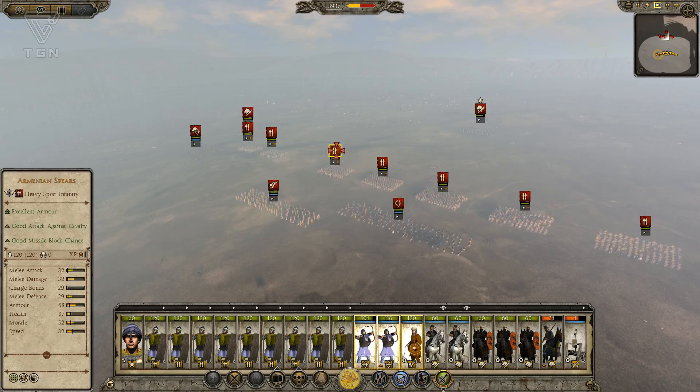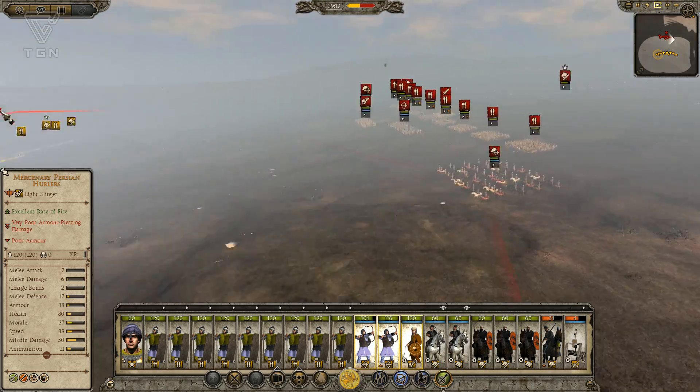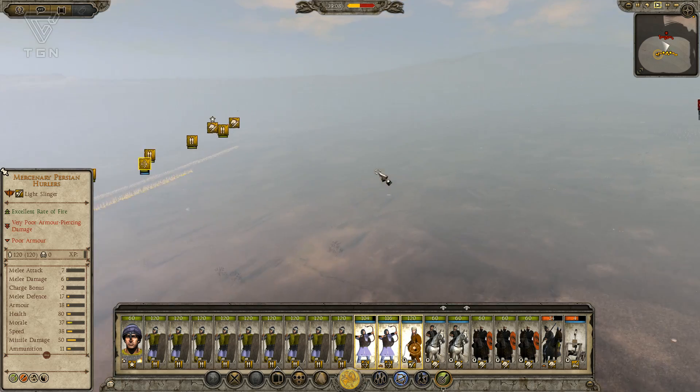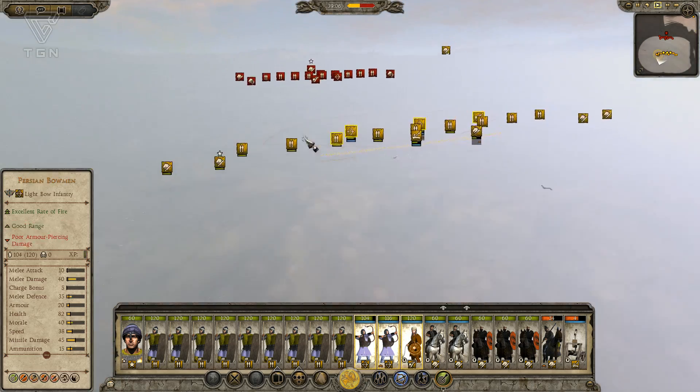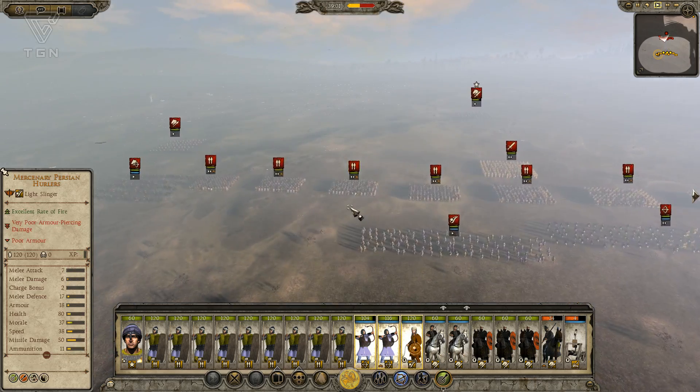Some Persian Nobles, Armenian Spears, Persian Hurlers, Persian Bowmen — they have a pretty similar army composition. There's really no great place for me to fight this from a terrain standpoint, so I'll just stand my ground where I'm at and make sure to get rear charges in.